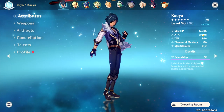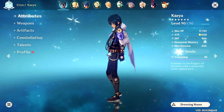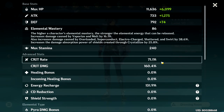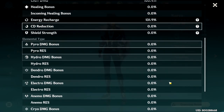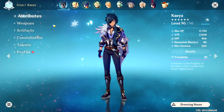The stats of my Kaeya are 2000 attack, but my actual attack is only 1800 without pyro resonance. The crit rate is 71%, but it's actually 86% because I have Kaeya at Constellation 1, which increases crit rate by 15% if the enemy is affected by cryo. For crit damage I have 160%, and the physical damage bonus is at 83%.